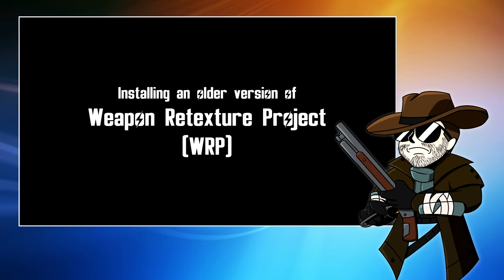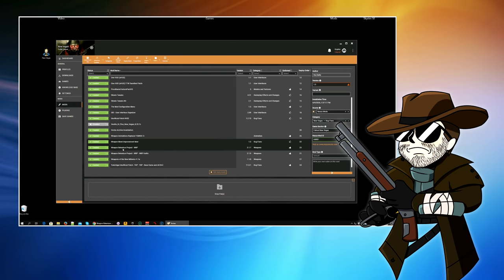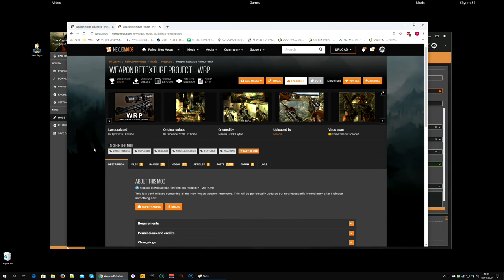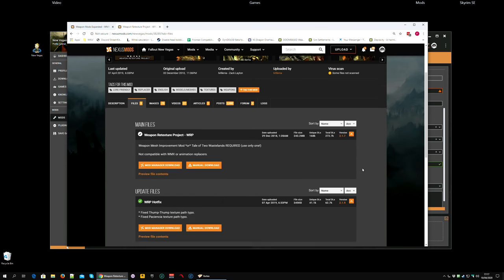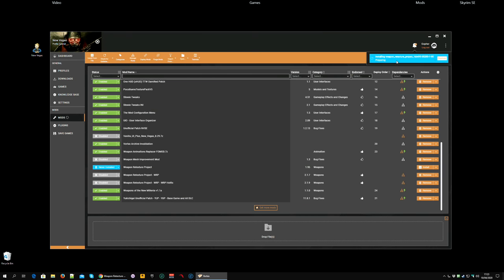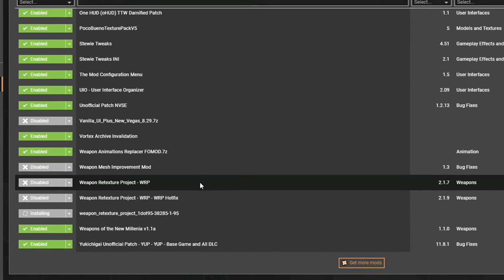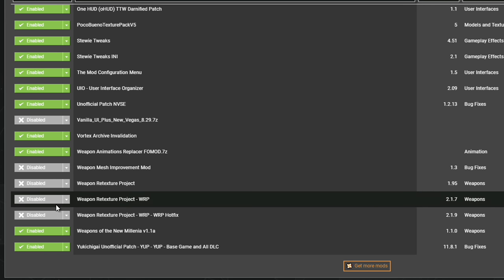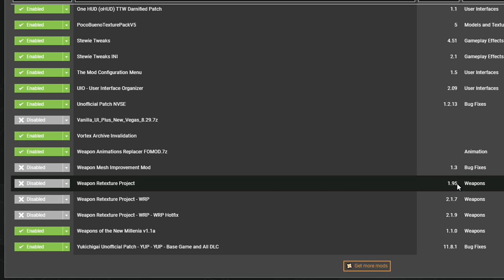So I'm going to show you how to do that. The first thing to do is to disable the Weapon Retexture Project hotfix and main file and the Weapon Mesh Improvement Mod. You can also uninstall them, but it's enough to disable them. Then go to the file section of the Weapon Retexture Project, go to the bottom, find the old file, and mod manager download. Once it's downloaded, I can hit install. And while it's installing, I'm going to draw your attention to the version. You can see the version I had installed was 2.17 and it's disabled. The new file, Weapon Retexture Project, is version 1.95. This is how you can keep track of what you're actually running in-game, even if you keep several versions of a mod in Vortex.